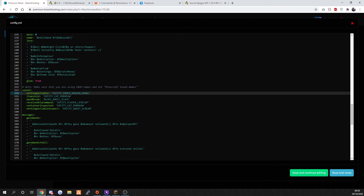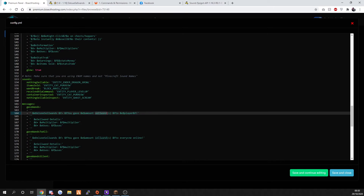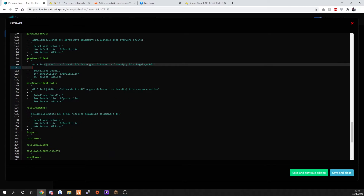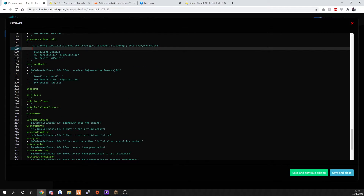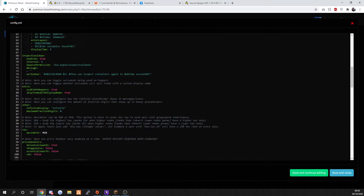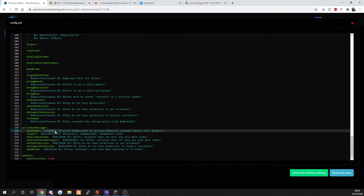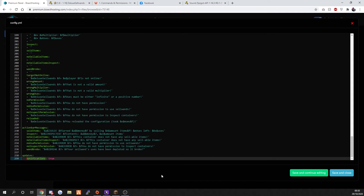Then you've got more messages - 'you gave the amount of sell wands to the player,' 'you gave everyone a sell wand,' and you've got your give messages, receive messages, give-all messages, and broken messages. There is a holographic display that I wanted to modify because it said 'sale' instead of 'sold.' And that's basically it - it's just all messaging data, action bar messages which are above your hotbar, and notifications in console to tell you it needs updating.